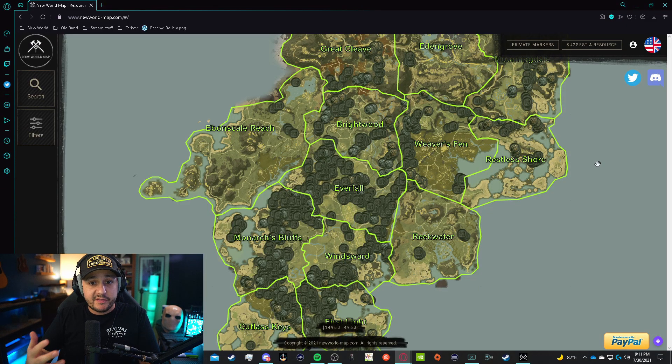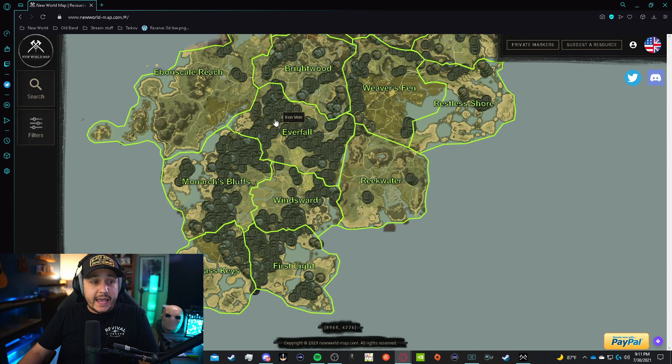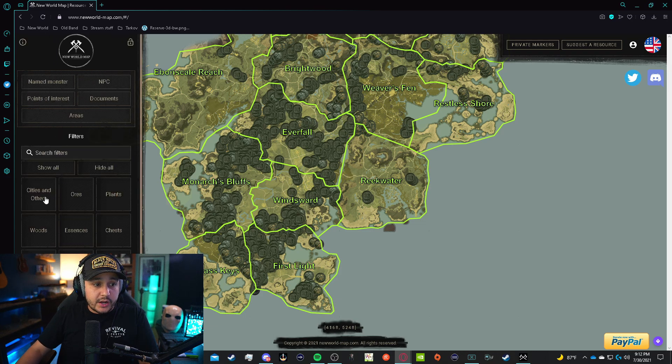The first thing I want to show you before we find these ores is this amazing resource. I already linked it in one of our other videos and I'm going to link it in this video's description as well — it is newworldmap.com. The reason why this is so great is because you can go over the entire map and put on different filters: cities, ores, plants, woods — whatever you need to find. This map makes it extremely easy and it's free to use.